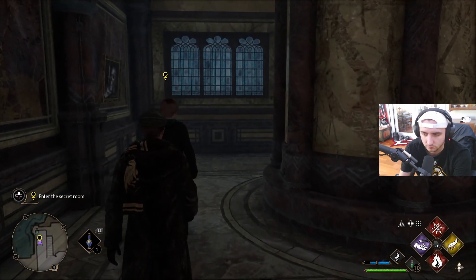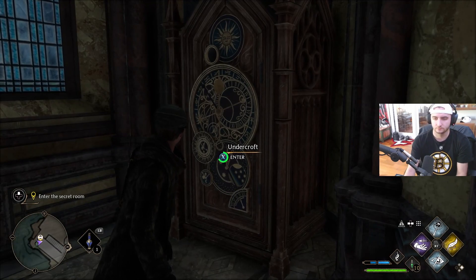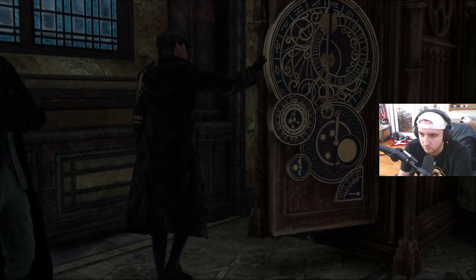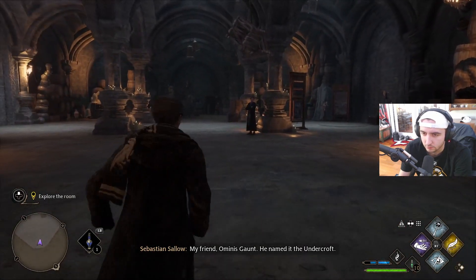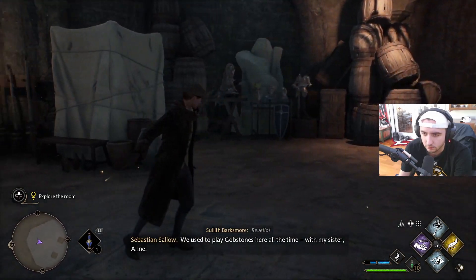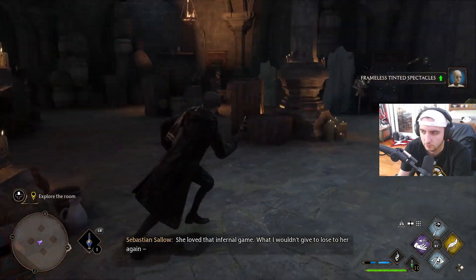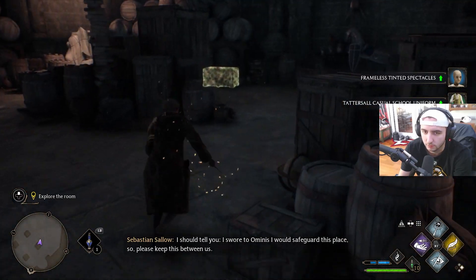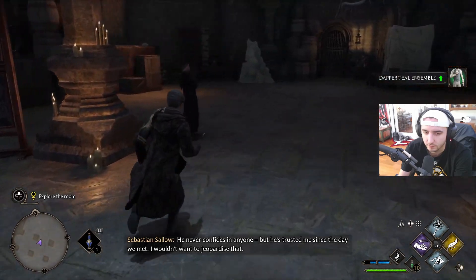We enter the Undercroft — oh my god, look at this place! Sebastian follows us in. He says a friend named Ominous Gaunt showed him this place. Look at all this stuff in here — some new glasses, a new uniform, another new uniform.